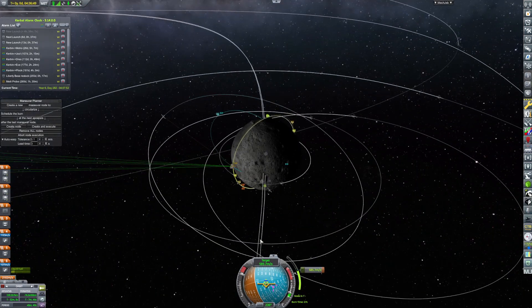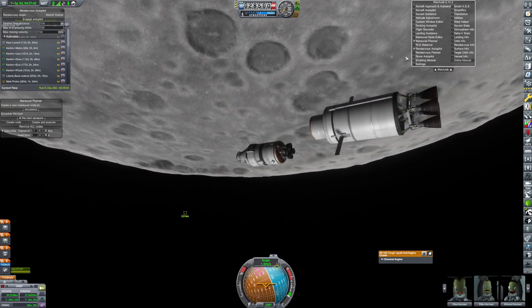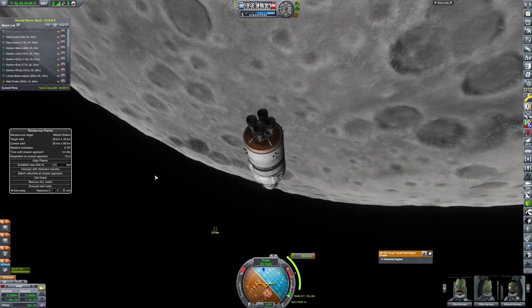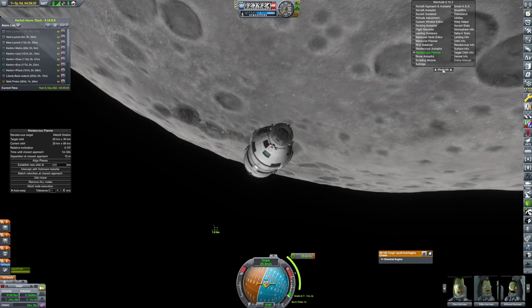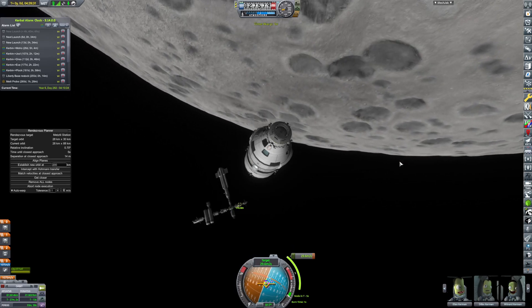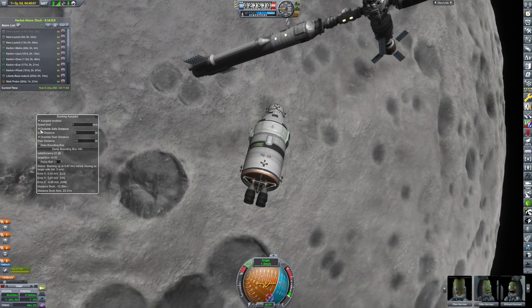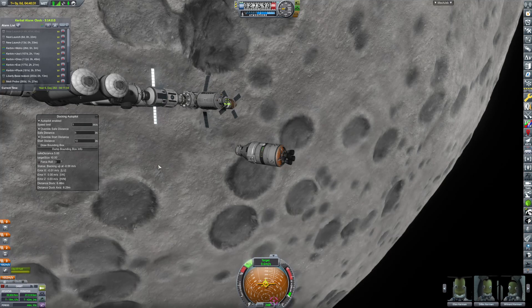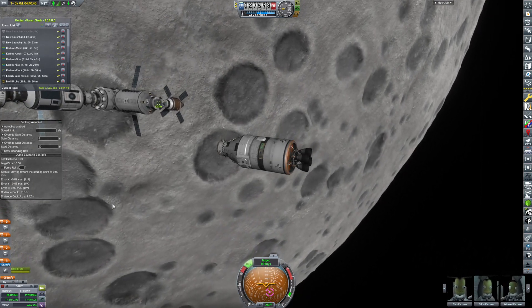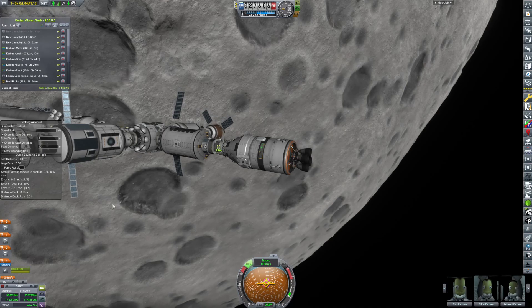Here we are slowing down very quickly, just going full bore — those Kerbals are experiencing quite a bit of thrust. We have an encounter. I undocked the other stage so it can return at a later time. We just got our rendezvous and the station is loading in, which gives us a little bit of lag. We time-warped to get really close and almost hit the station, but that allowed us to get right in there. I decided to try the autopilot and it actually works pretty well — it did exactly what it was supposed to.